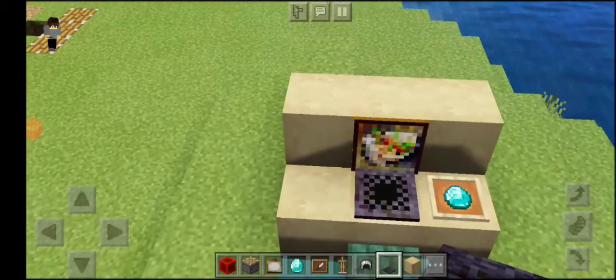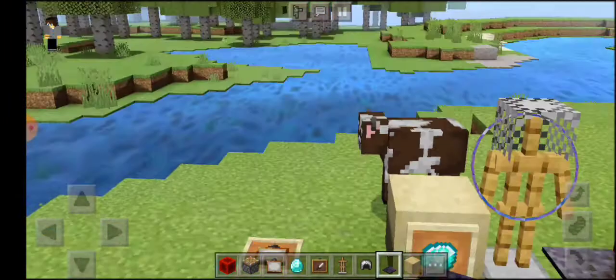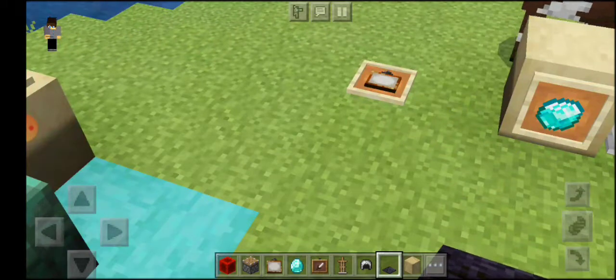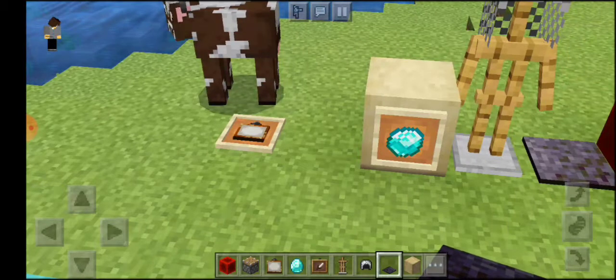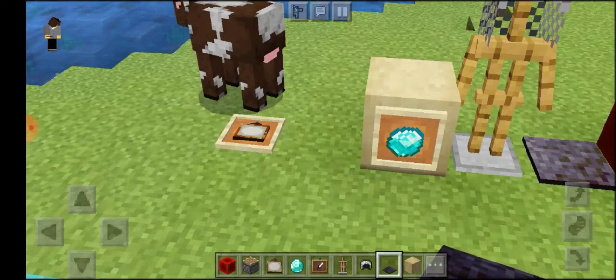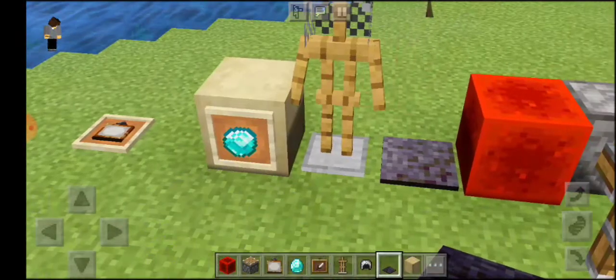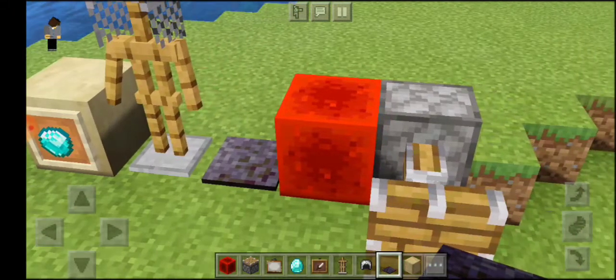Hi everyone, today I'm going to show you how to make a laptop setup. Here are the requirements: an item frame, a painting, any block for the desk, a diamond or emerald for the mouse, or a normal button. You'll also need an armor stand, a chain helmet, a black pressure plate, redstone, and a piston.